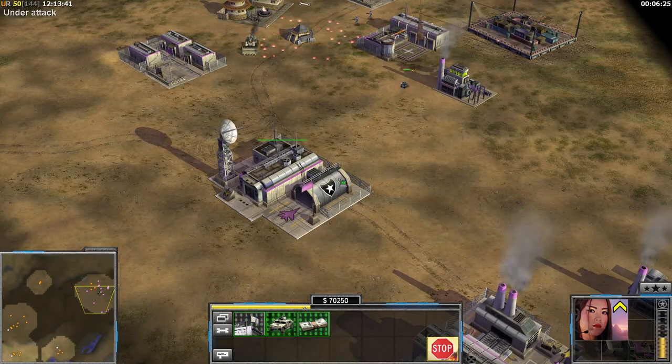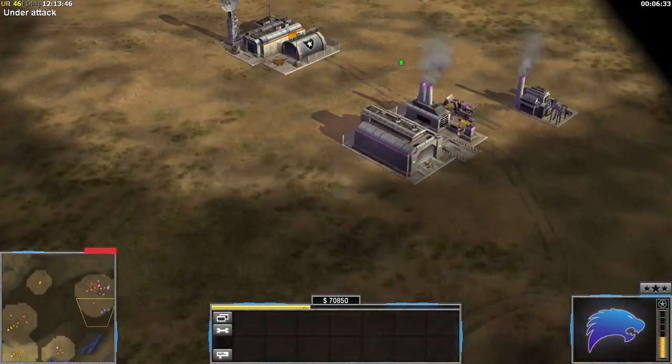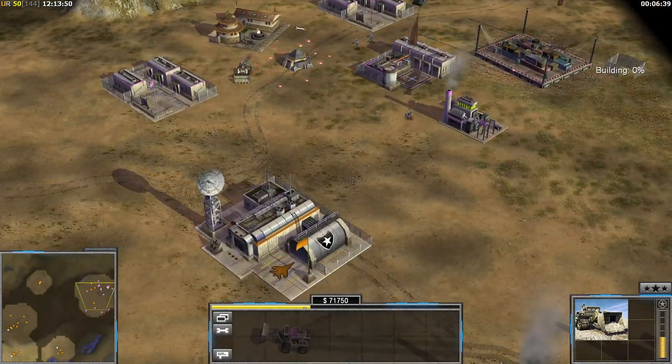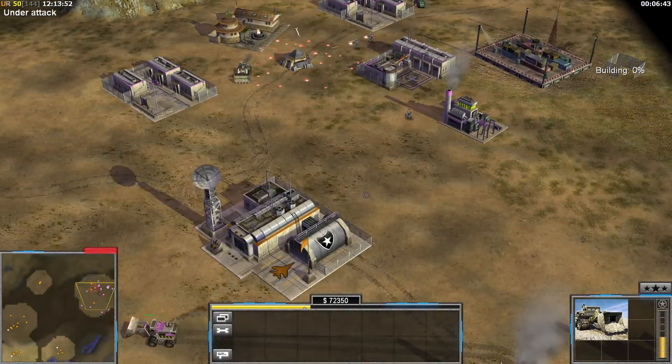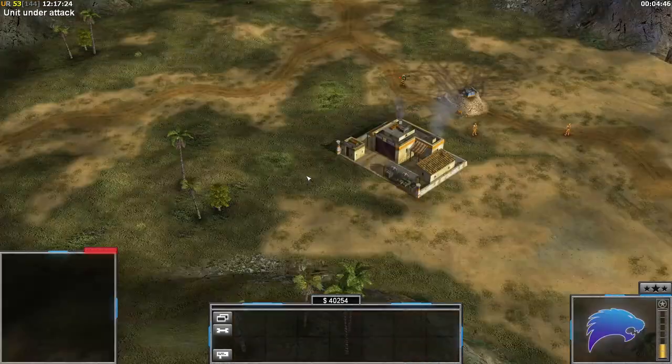Another pro tip: capture the enemy CC. The enemy thinks he's safe with a CC and multiple dozers, but if you capture the CC and come in with a couple of mixed units to pick off those dozers, all of a sudden he's got no dozer. You can then dozer-hunt a guy who thought he was very safe because he had a CC.